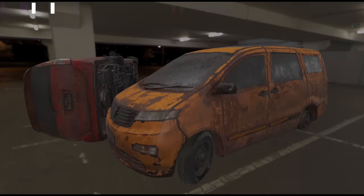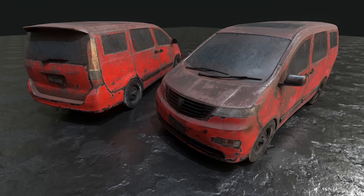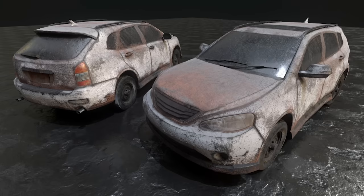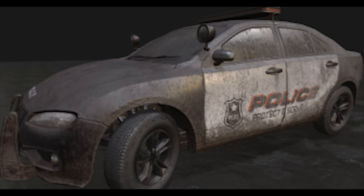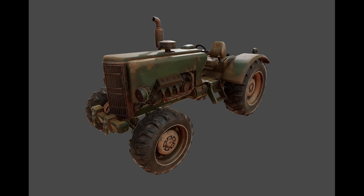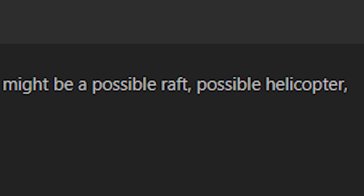It appears that vehicles are getting an art pass. In addition to vehicle mods being visible in Alpha 21, the models from broken down vehicles are being overhauled to give them a more modern feel, being that 7 Days to Die takes place in the near future. It also appears that new vehicles are being added, but no drivable vehicles are confirmed yet. We have seen images of a new tractor, which will simply be a decorative or salvageable item to give farms a bit more flavor. But there has been mention of some kind of waterborne vehicle, and perhaps a blimp.